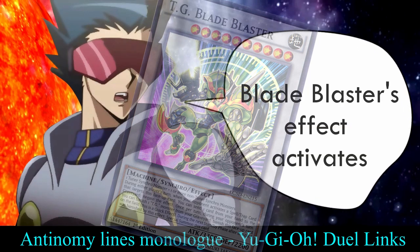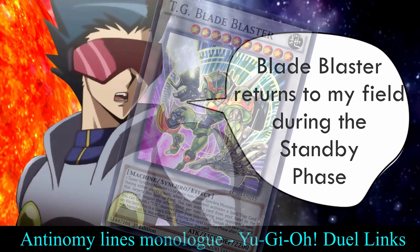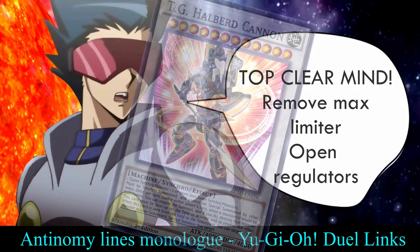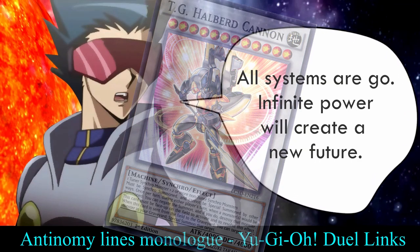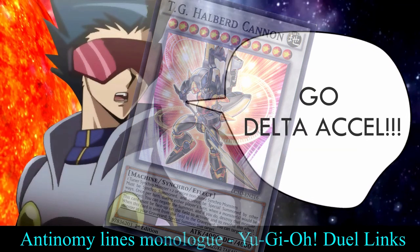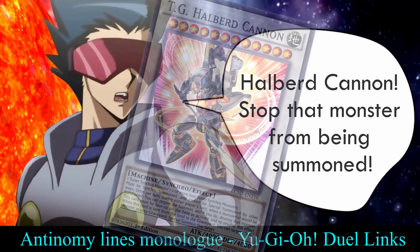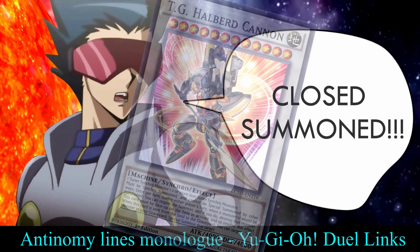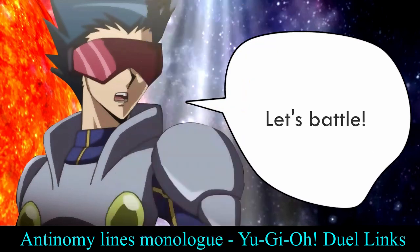Blade Blaster's effect activates — I banish a Tech Genus from my graveyard to banish this card. Blade Blaster returns to my field during the standby phase. Top clear mind. Remove max limiter. Open regulators. All systems are go. Infinite power will create a new future. Go — Delta Excel — Tech Genus Halberd Cannon! Halberd Cannon, stop that monster from being summoned. Closed summon. Halberd Cannon may be gone, but another Tech Genus replaces it.